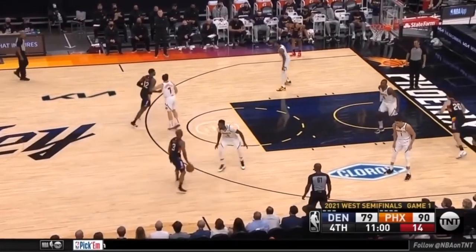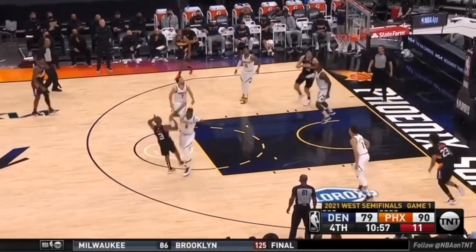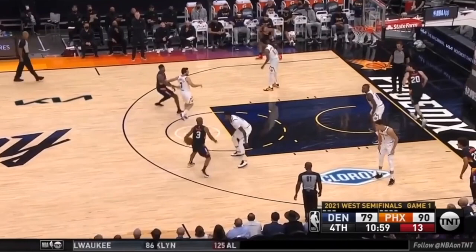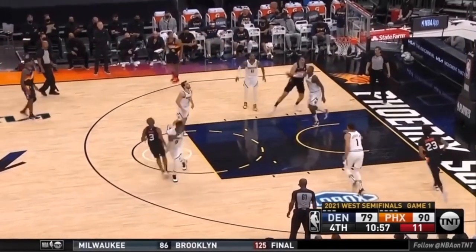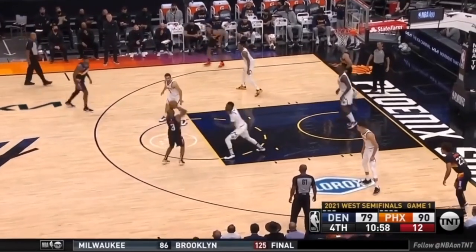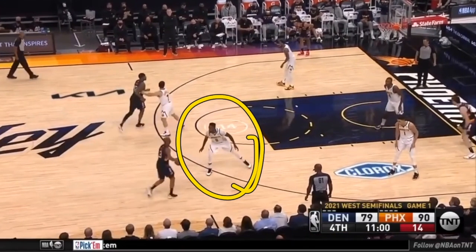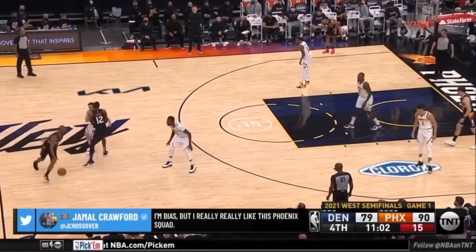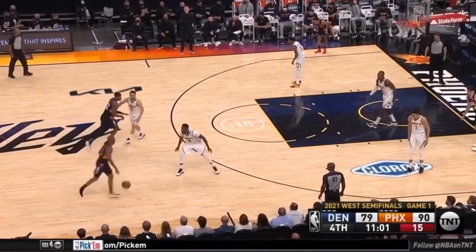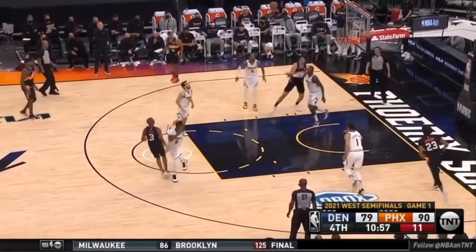This next one is also very good. Chris Paul uses the screen to get a switch, then pulls up for his mid-range shot by creating space — dribbling through his legs once, doing a quick step back, and pulling up for the shot. We can see that in his older age Chris Paul really does try to single out the slower defender after the switch and take them to school.